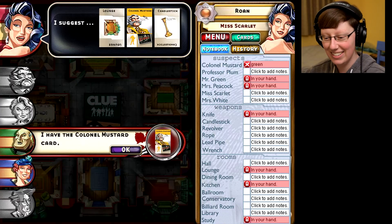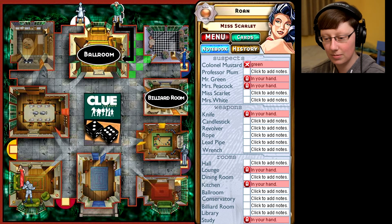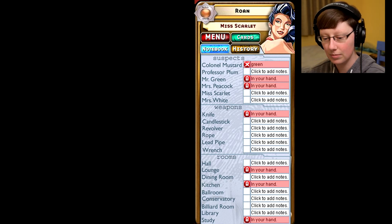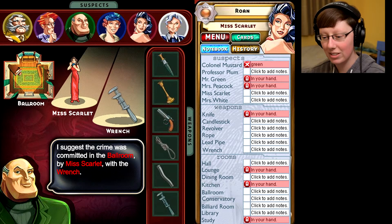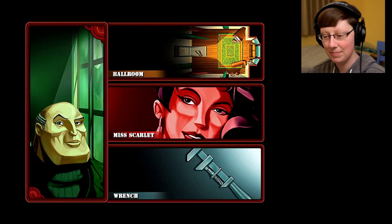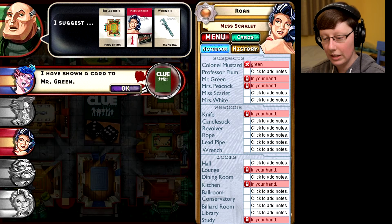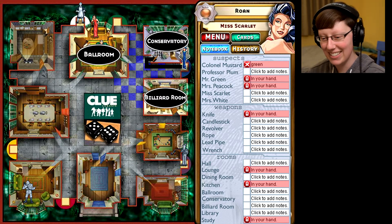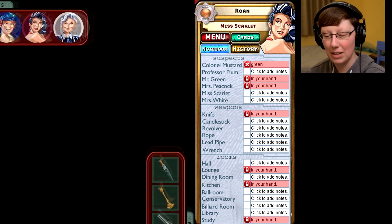Green has Mustard. Ballroom? Okay, I don't know anything about that. Miss Scarlet — and Wrench, okay. And it could have been any of them, so I'm not going to make a note on it. I'm going to keep my notes simple. I've learned my lesson — it just gets so chaotic doing the crazy kind of notes I was trying to do in my previous game. It gets so hectic.